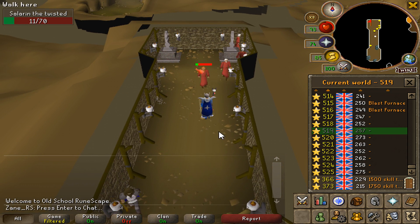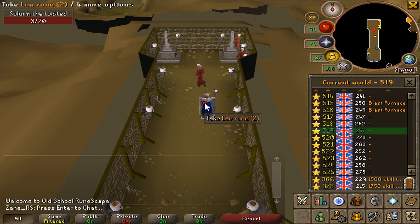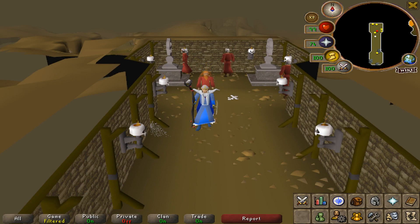So the main downside of Salarin the Twisted is it isn't the most fun boss to farm because you do have to hop worlds about every 30 seconds. But if you can get past that major flaw, it's actually a really decent method for low level players to be training their magic very consistently while making a tidy profit to boot. But with that covered, that is it for the findings of this video — hope you enjoyed, hope you're all having a wonderful day, and I'll see you all next time. Bye guys!